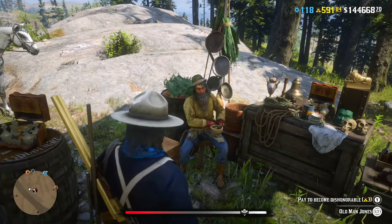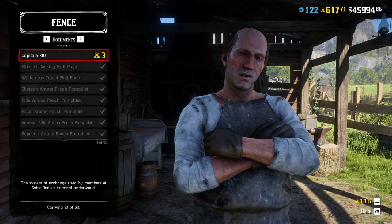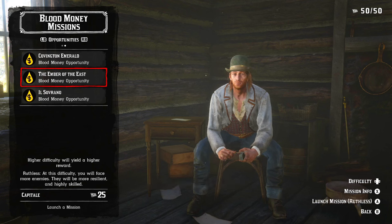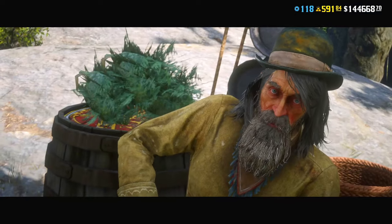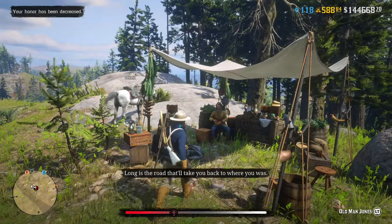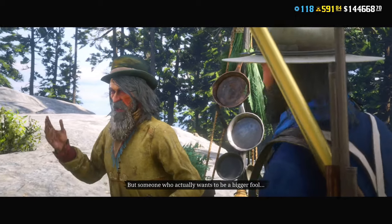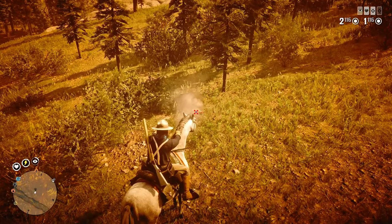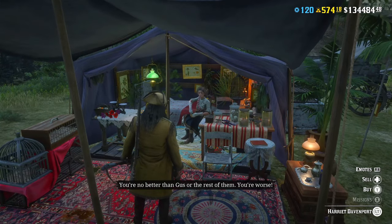The next big mistake is spending gold on purchasing Honor changes or Capitale. You can buy Capitale at Fence, but it's absolutely pointless because you can only use it to start Blood Money Opportunity missions, which have payouts similar to Legendary Bounty missions — so you're not going to earn that gold back. As for Honor changes, you can visit Old Man Jones and for three gold bars change your honor from Honorable to Dishonorable or vice versa, but it's pointless since honor means almost nothing in Red Dead Online — the only difference is which missions are available in the second part of the Land of Opportunities storyline.